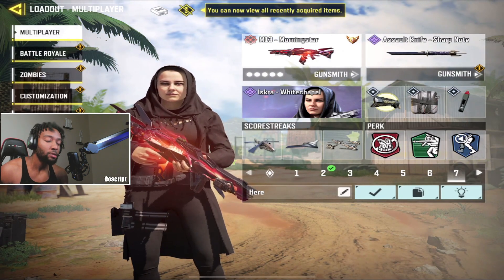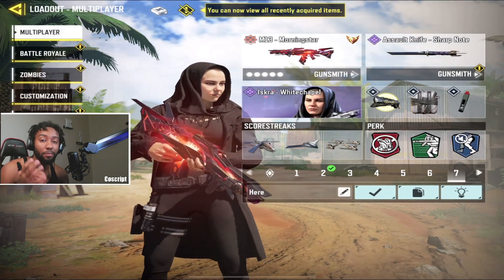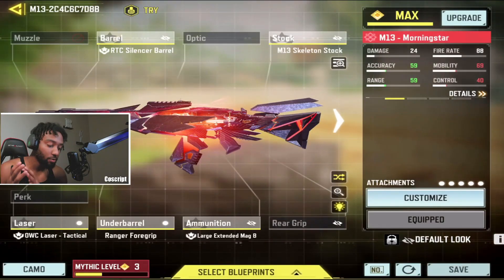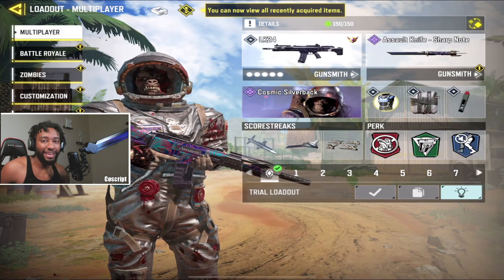For my second honorable mention we have the M13 — a really solid gun that a lot of people don't use. You don't need the mythic for it to be good, I promise. If you need a red dot just swap the OWC laser for one. This is the class I use and it is a beam.